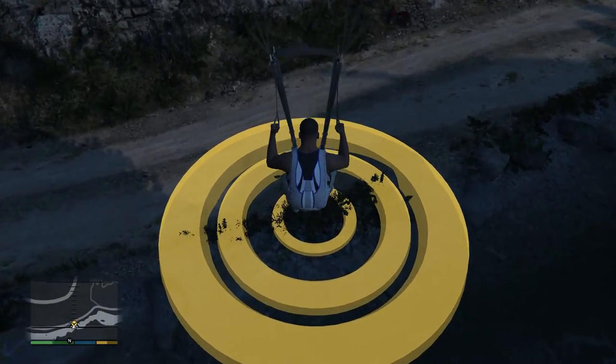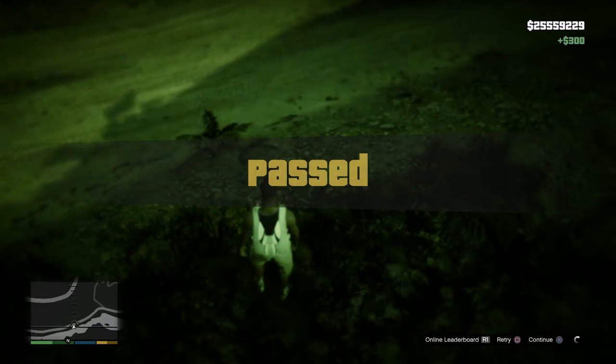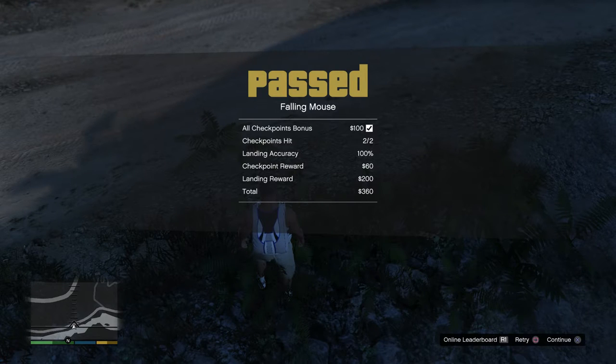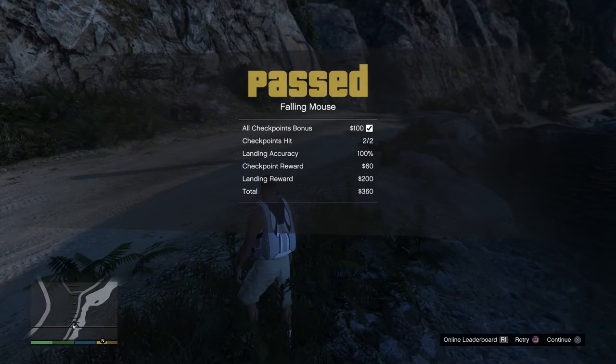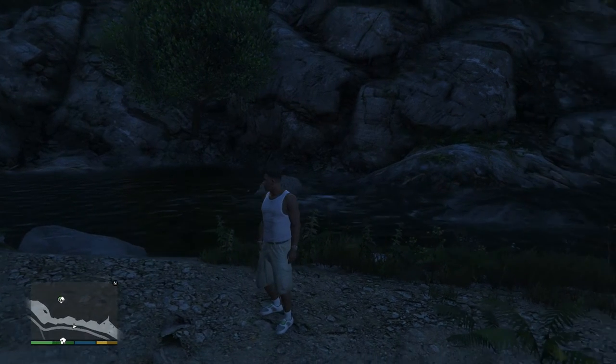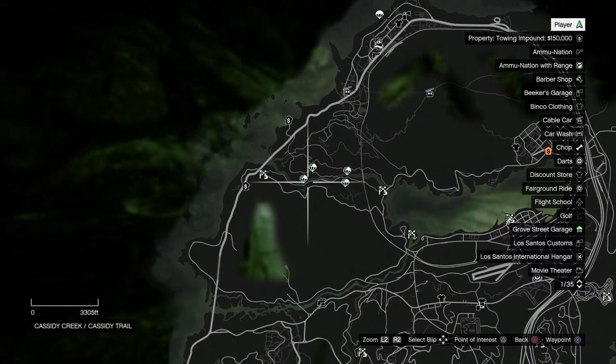Gonna hit that right in the bullseye. Boom, perfect. Bring out the measuring tape — that was perfect. Landing accuracy was a hundred percent. Hit both the checkpoints by some miracle, and got my landing reward and my checkpoint reward for a total of three hundred and sixty dollars, which is just a small dent on the ridiculous amount of money that I have. Let's just make sure that checked off — and it did. So that parachute jump is now completed.